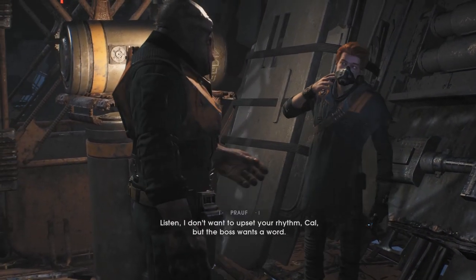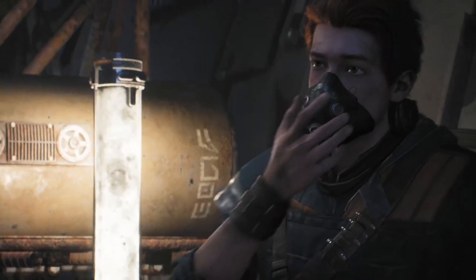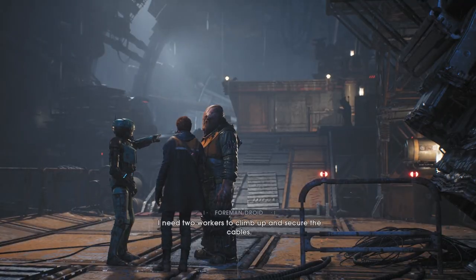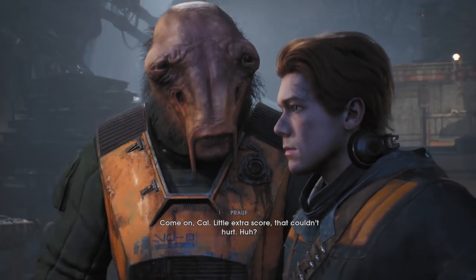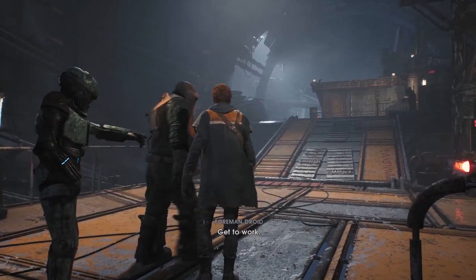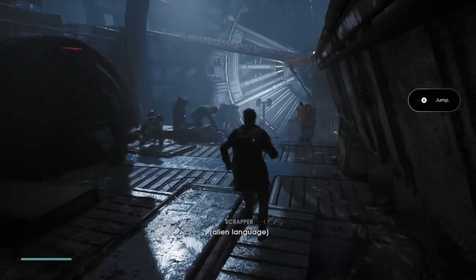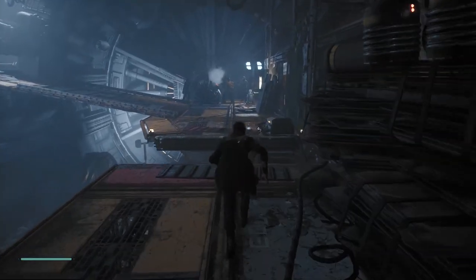A coworker calls out: 'The boss wants a word, Cal' - yep, Cal, that's my name. We head over - the boss says an error has been detected on line 10A, all clamps are jammed. He needs two workers to climb up and secure the cables, and he'll double our pay. Fair enough, double pay is double pay! This is a classic third-person run-around. I'm going to explore a bit - you guys might know I'm a bit of an explorer in games, though last time it got me into a lot of trouble getting stuck on geometry.